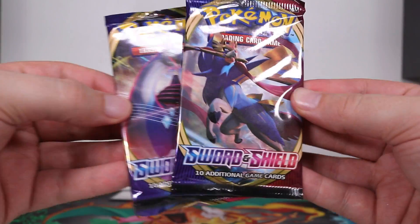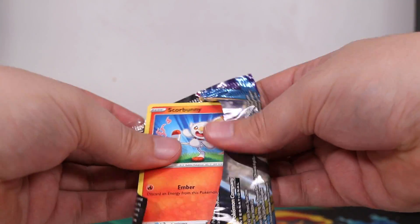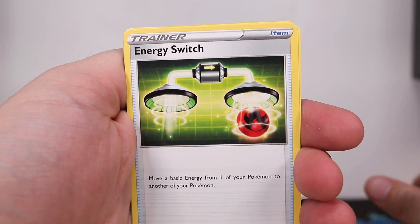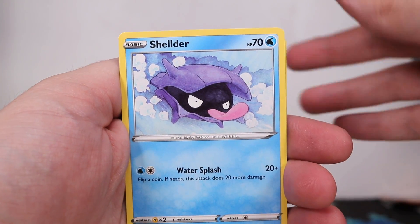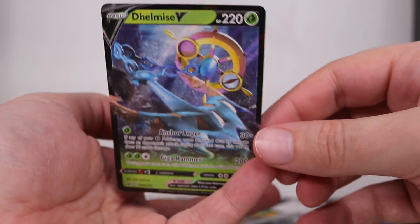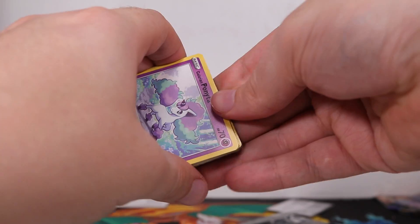Besides the Steam Siege, we get two Sword and Shield packs, and then another one which is the Sun and Moon Cosmic Eclipse. Let's have a crack on the Sword and Shield. Scorbunny in there to start it off. Here is the code card, 1-2-3 to the front, getting rid of the Lightning Energy. We have Galarian Linoone, Energy Switch, Bisharp, Scorbunny, Pikachu, Sinistea, Wooloo, Shellder. We have a Ponyta as a reverse. And on the very end, not a great V card — Delmise V. Sword and Shield. Big Lapras on the front.